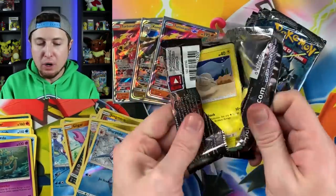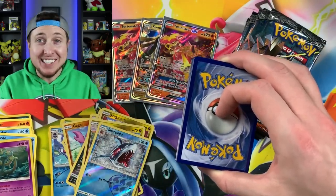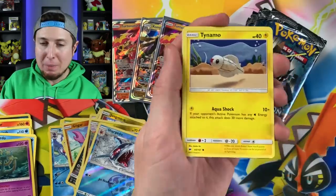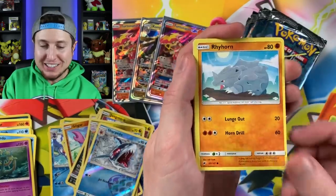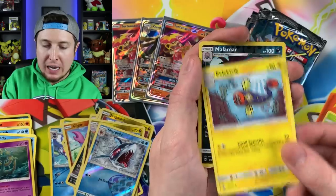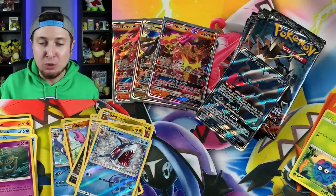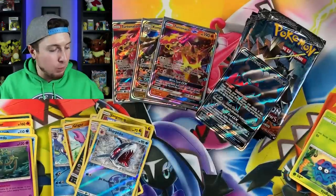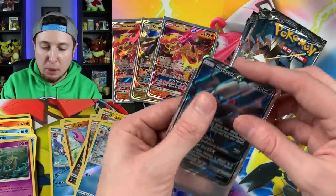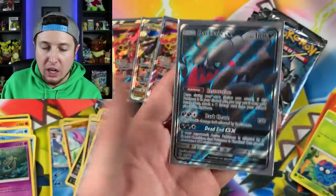Let's see what is inside of our first Burning Shadows booster pack. We have Ralts, Rhyhorn, Hoot-Hoot, Energy, Whirlipede, Electrike, Malamar, and a Darkrai GX Full Art! First booster pack and we already got an Ultra Rare pull! Four Ultra Rares already - this is absolutely crazy. Full Art Pokemon card, Darkrai GX. Gorgeous, gorgeous card. I love the artwork and I love the colors on it as well.